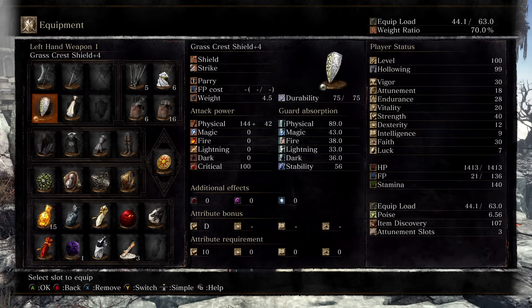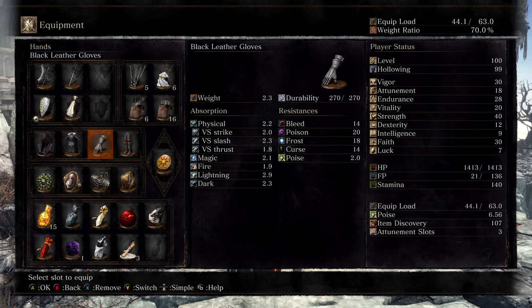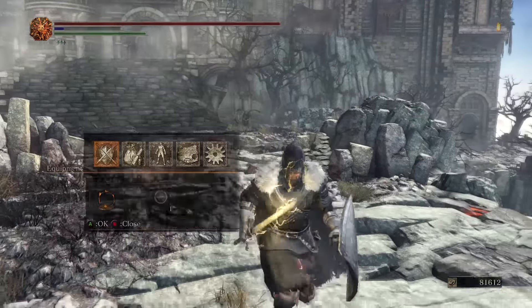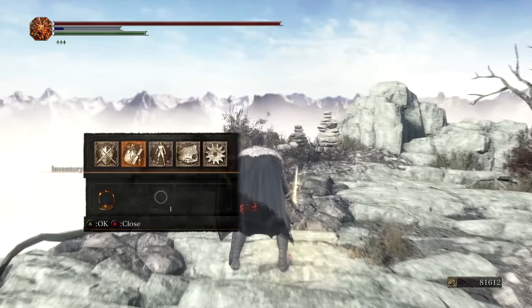I'm using the Grass Crest Shield. I think that if you're using a shield, this is the only shield to use since it increases your stamina regeneration. I'm also using the Saints Talisman — I think that's probably the best one for 30 Faith right now. And this is the armor that I'm using. You don't have to use this armor, as long as you stay below the 70% weight ratio. As you see, I'm exactly at 70% and I'm still able to roll, which is kind of cool.